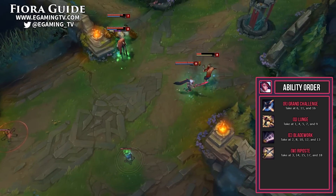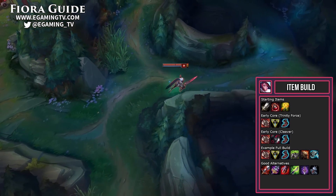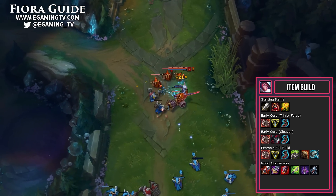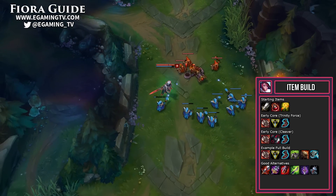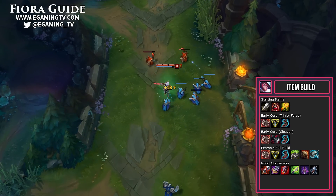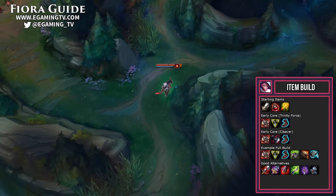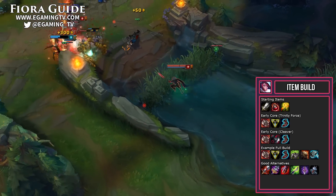Our item build starts with a Long Sword, some health potions, and a Warding Totem. It's best to start with a Long Sword because it moves directly into Ravenous Hydra and we don't have to waste money on Doran's Blade. In patch 6.11 with the Trinity Force changes, there are two different core paths. You can go for either the Trinity Force core or the Black Cleaver core. In both cases you get Ravenous Hydra first and Ionian Boots after — so the Trinity Force early core is Ravenous Hydra, Trinity Force, and Ionian Boots, and the Black Cleaver core is Ravenous Hydra, Black Cleaver, and Ionian Boots.